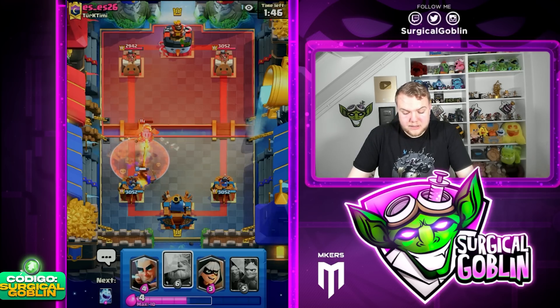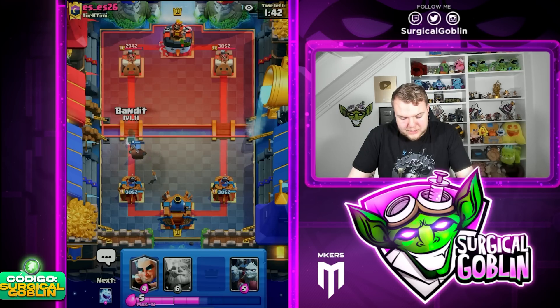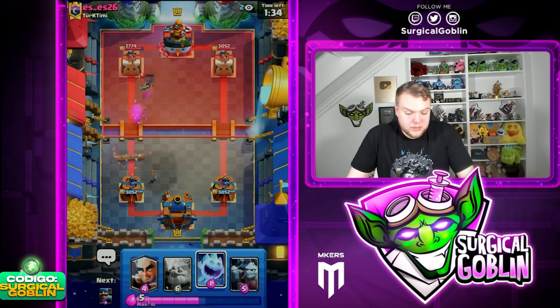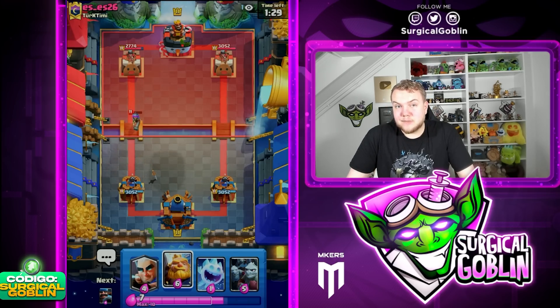Nice Poison here defensively getting a lot of value, Hunter cleaning up basically all the troops. We get a nice counter push with the Hunter — Bandit up front gets a little bit of chip damage. He's shown Mega Knight as his win condition. In draft sometimes Clash Royale counts Wall Breakers as a win condition — we have the choice between Royal Giant and Wall Breakers. If his only win condition is Wall Breakers, that would be great for us because Wall Breakers isn't really a win condition on its own. It's more of a support card with something like Miner or Mega Knight.